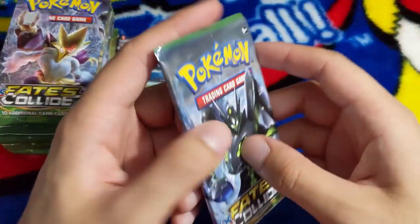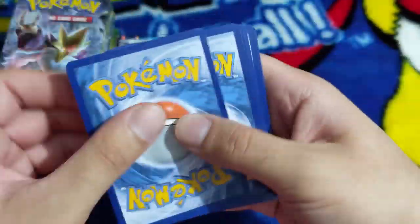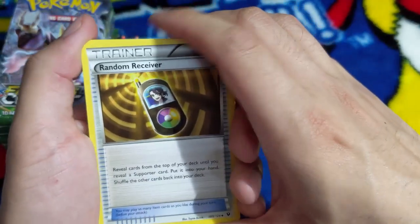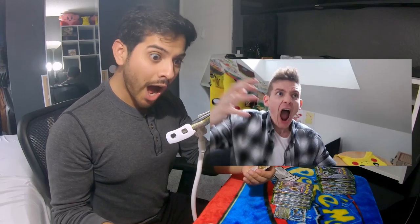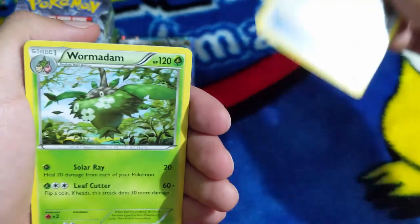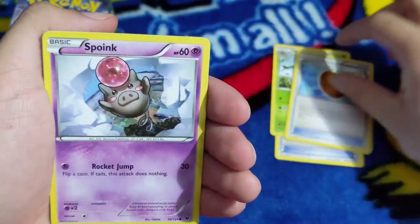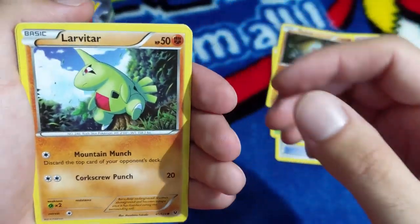Carbink, Larvitar, Warmadan, and we have an Exploud - he looks so cool on this card. Next booster pack. Got a Random Receiver - how does Leonhart do it? That's a joke, I'm just kidding. Random Receiver, Warmadan, Old Amber Aerodactyl, Spoink - he's so cute - Diglett, Larvitar.